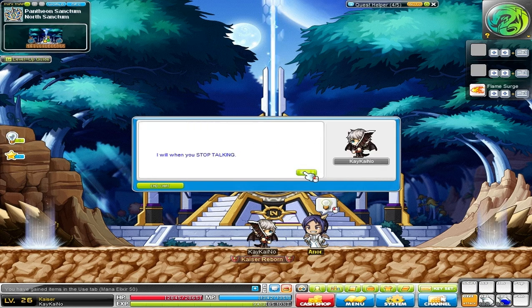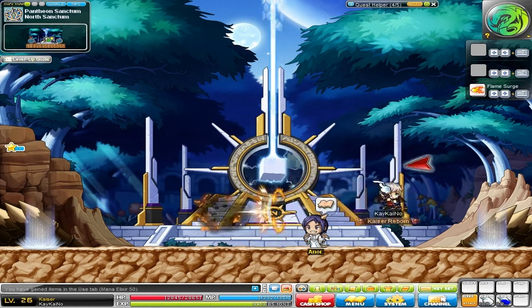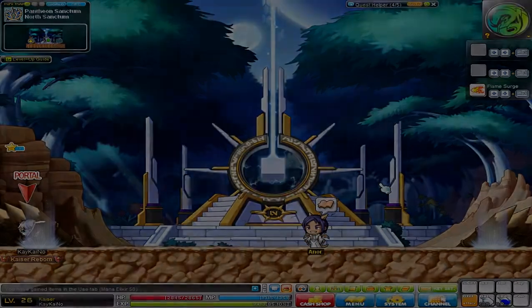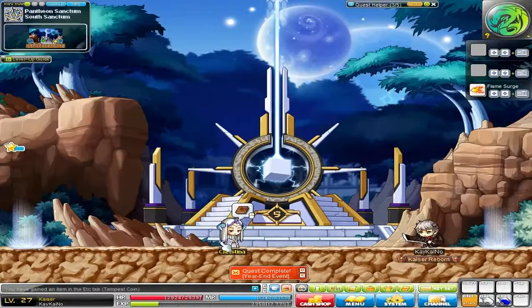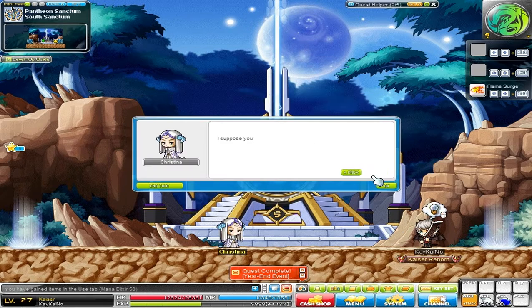Now we have to go to the south sanctum and complete whatever quest is down there. Let's follow the GPS system, which I still believe is an awesome system — just to make sure you don't get lost. I'm done with that quest — let's see what is next and quickly complete that.